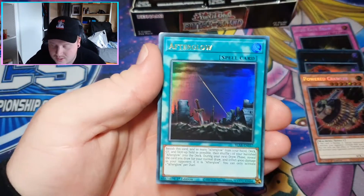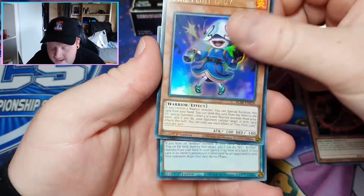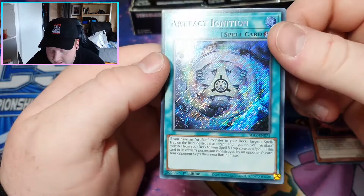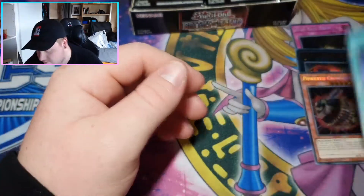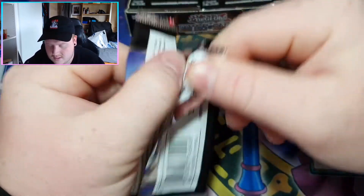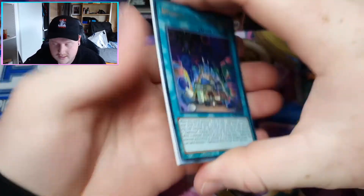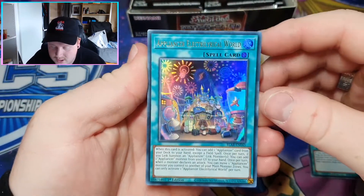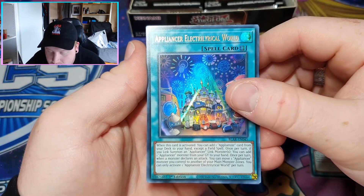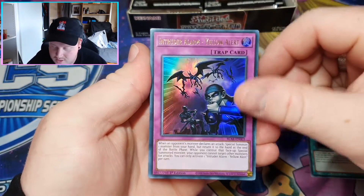Appliance to test. Afterglow. Fire Flint Lady. And an Artifact Ignition — that is a really nice secret, really really nice. Try and get through these pretty quick for you boys and girls. Appliance to Electrical Cool World — I can't say that. Intruder Alarm, Yellow Alert. Another Caligar — I only need one, boys.